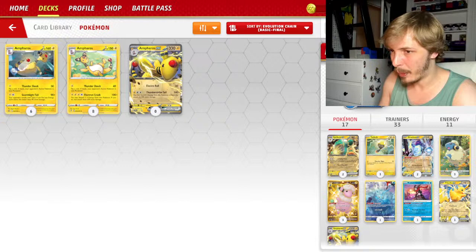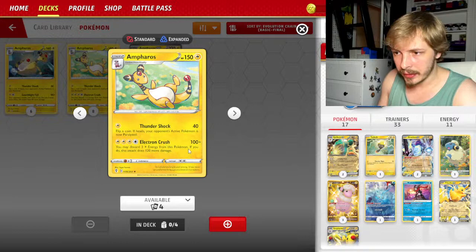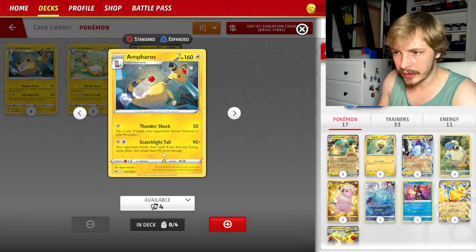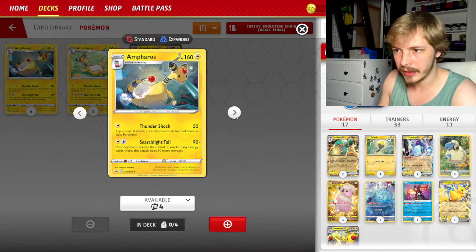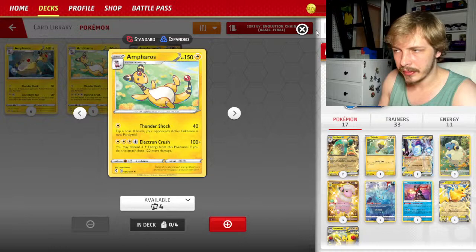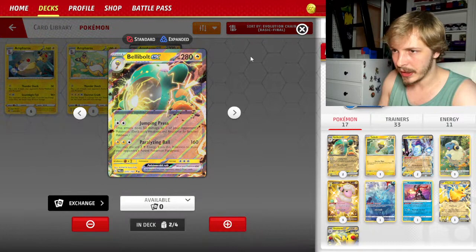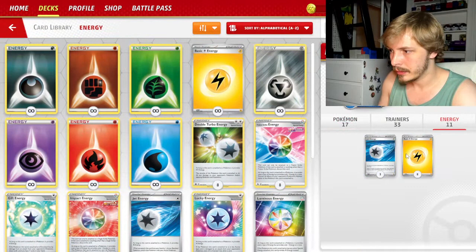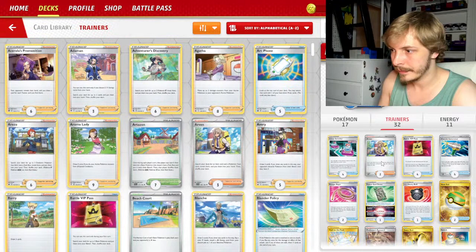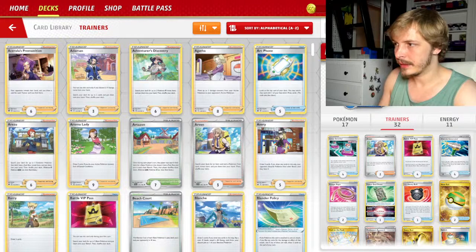Should we drop Pikachu completely? I guess so. There's an Electrode that makes you discard three Lightning energy — that's way too much. But this other one reveals the opponent's hand; if you find an energy, this deck doesn't do any more damage — I think that's decent. Let's just keep Ampharos EX. The main thing is Belly Bolt anyway, trying to get that Paralyzing Ball going. Let's cut one more — drop a Tool Jammer — and call the deck done.